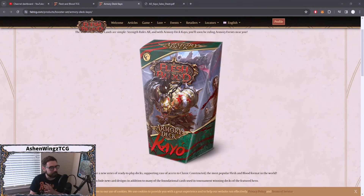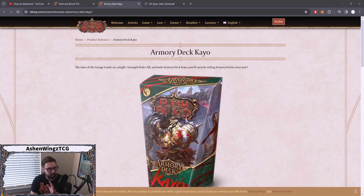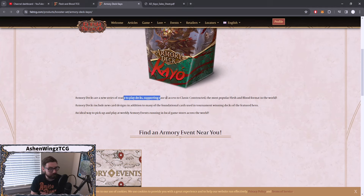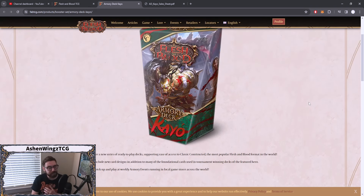They are 60-card decks with equipment and everything you need, essentially, to play the hero. With Kao being a big prevalent force in the Classic Constructed format, I'm very curious to see what's going to be coming out in this deck. It's a really well-done box design. Armory decks are a new series of ready-to-play decks supporting ease of access to Classic Constructed, the most popular Flesh and Blood format in the world. They include new card designs in addition to many foundational cards used in tournament-winning decks of the featured hero.